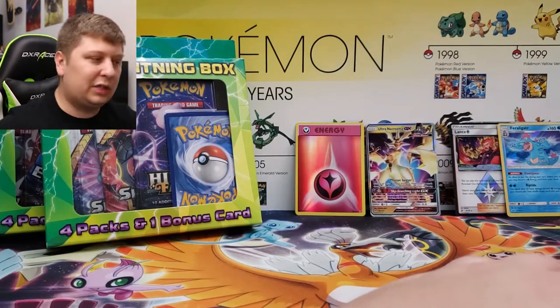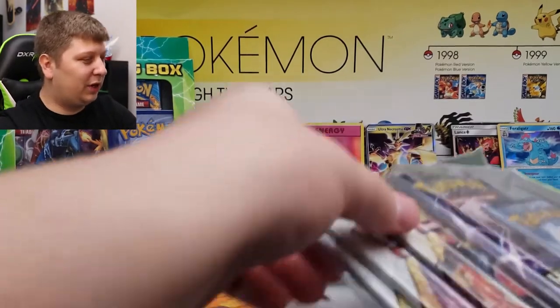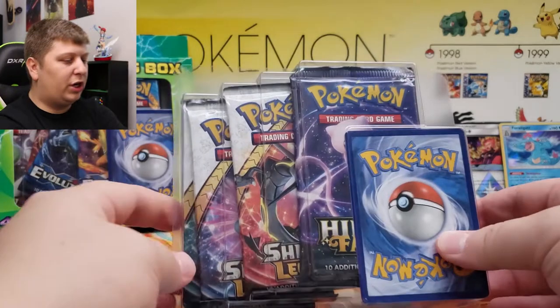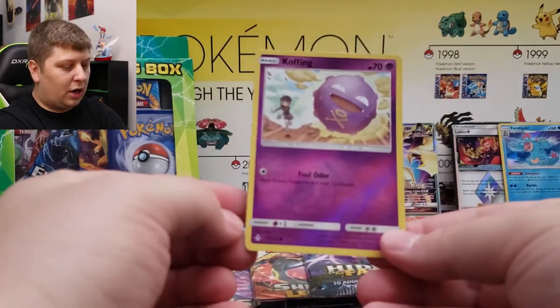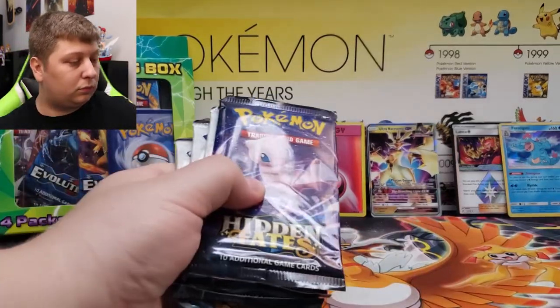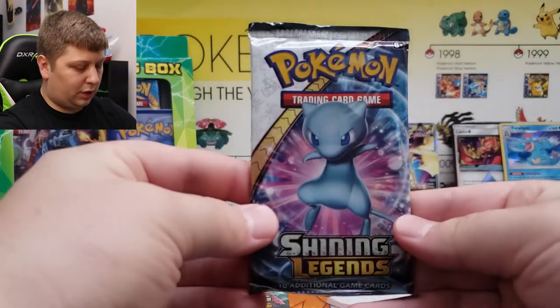Go check out my top 10 Pokemon list, which will be updated soon because it is four years and aged. So we're going to get into this really good box — the one that has three Shining Legends, a Hidden Fates, and this single card. It's back to just a regular reverse. We're going to save Hidden Fates for last. We have three Shining Legends — we're going to go with the Mew first. Look at that beautiful Mew.